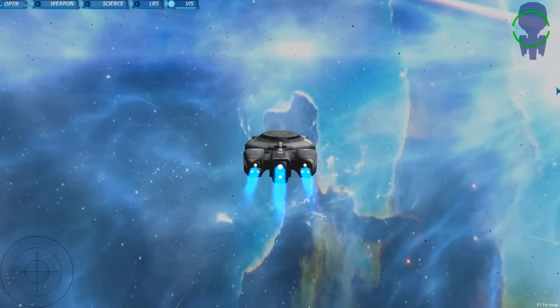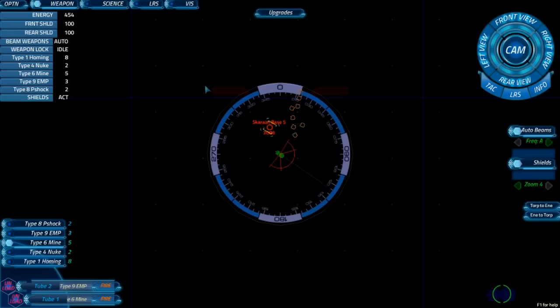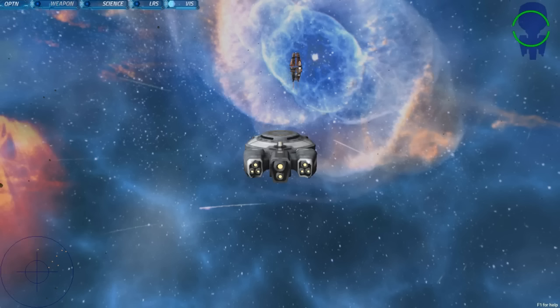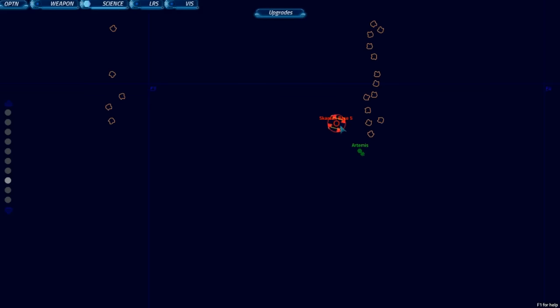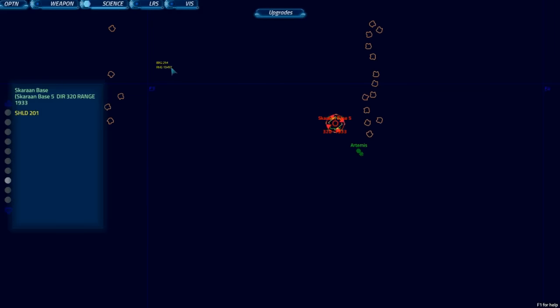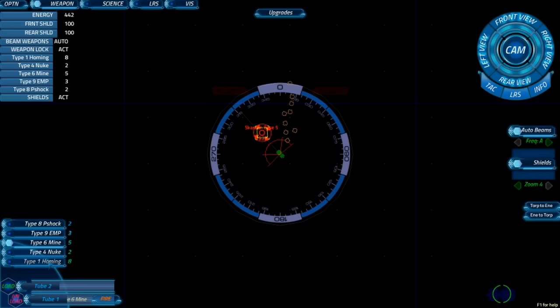Can you pop an EMP into this base? Assuming it doesn't have any missiles, we should just be able to kill it with homings at a pretty convenient pace. Except we've already used half of our energy right now — we're going to have to go back to the cargo thing. Can we communicate with the base and demand their surrender? EMP's hit. I tried to see if I can dock with them — they said no.